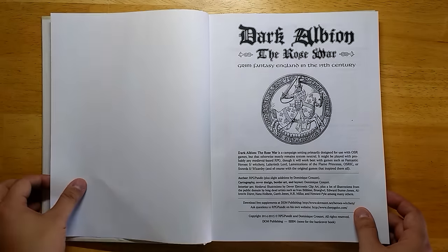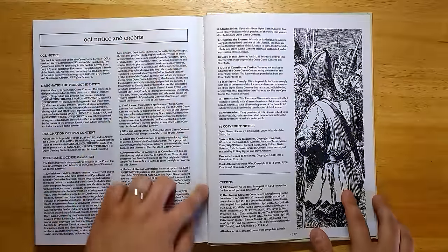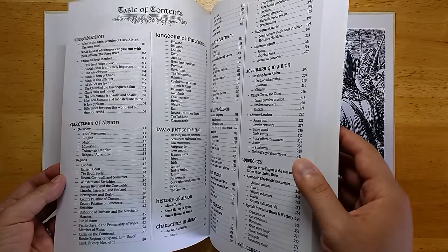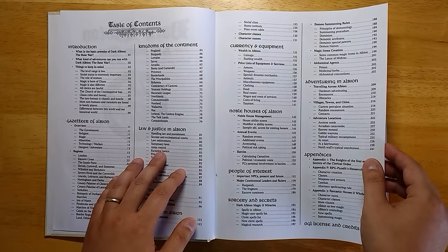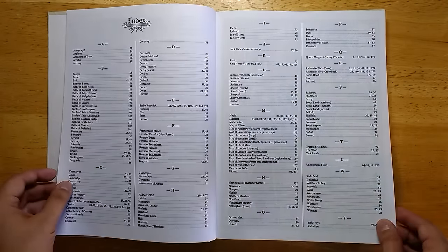I have the hardcover version. The binding is fairly solid, although I've noticed a little bit of cracking along the spine at the very back of the book. However, the pages don't feel loose, so I'm not really worried about it coming apart. Paper quality is not terribly good — it is fairly see-through, with some bleed coming through from one page to another. However, this was a print-on-demand book, and the quality of those, while getting better, is still not quite up to full offset printing.